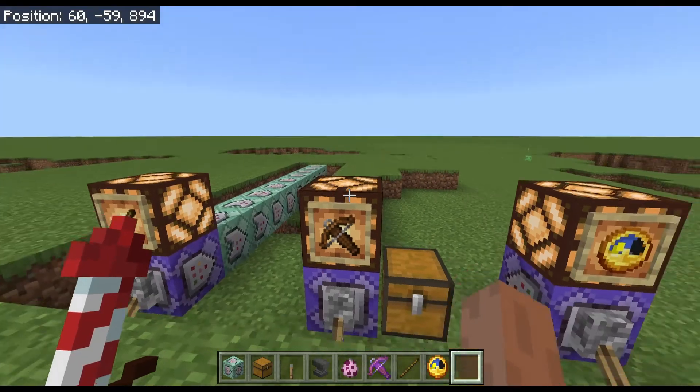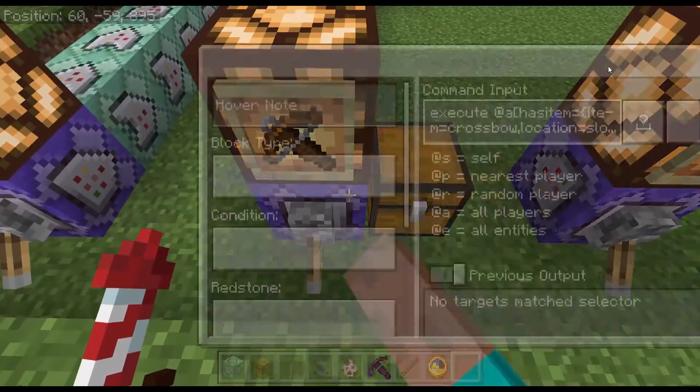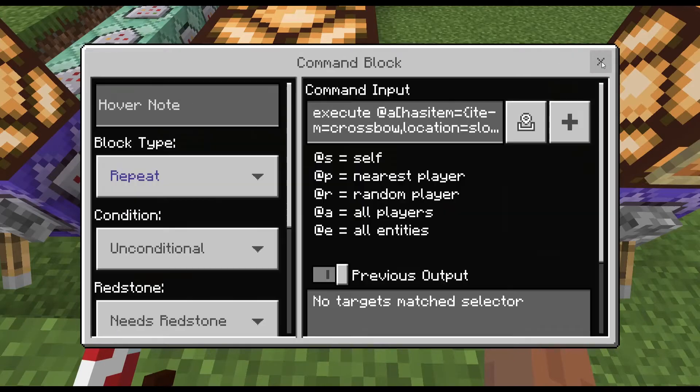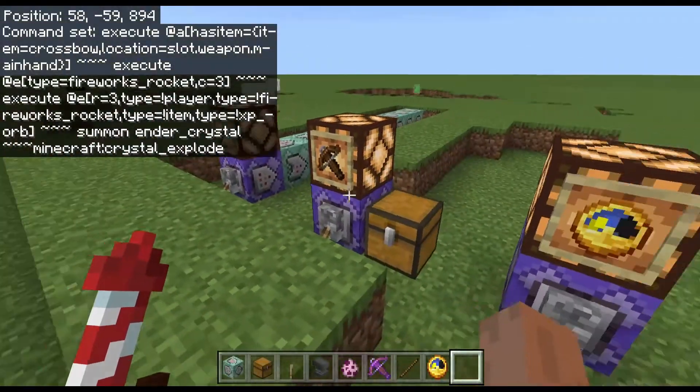Next up we have the rocket launcher. And this is pretty simple too. Ok, it's not — if you have understood it, it is. But just pause the video and copy and write the command into the command block.